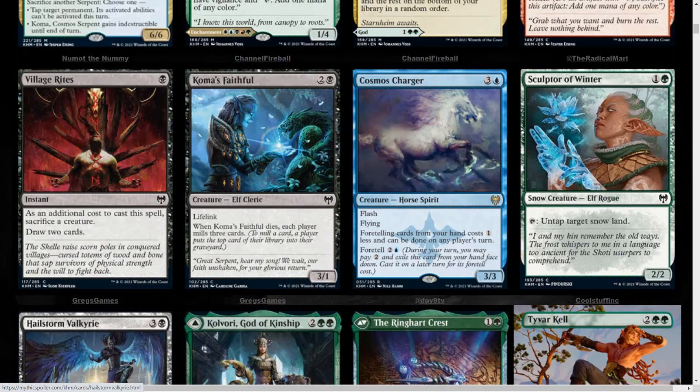Cosmos Charger, 4 mana Blue Horse Spirit, 3/3 with Flying and Flash. Foretelling cards from your hand costs 1 less and can be done on any player's turn. You can also foretell it for 3 mana. Comus Faithful is a 3/1 with Lifelink — when it dies, each player mills 3 cards.